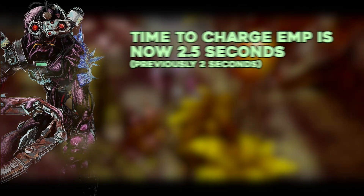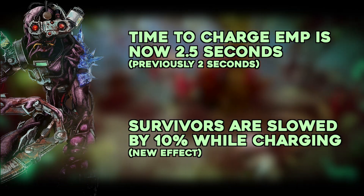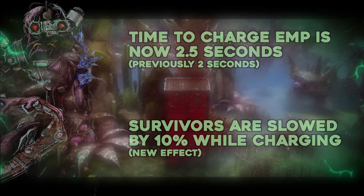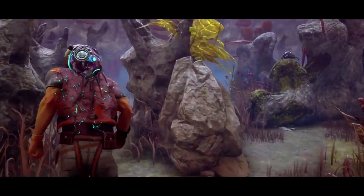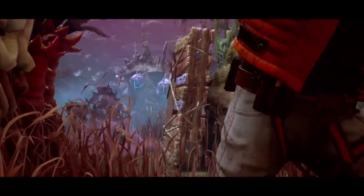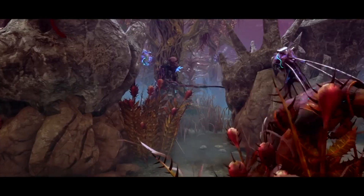In addition to these changes, the time to charge an EMP is now 2.5 seconds rather than 2 seconds, and survivors are now slowed by 10% when charging an EMP — that's a new effect. This has been done primarily to address survivors holding an EMP during a chase in order to use it only once the killer tries to tag them. Survivors can still do that, but it's now a little riskier and requires more thinking and strategy on the survivor's side.